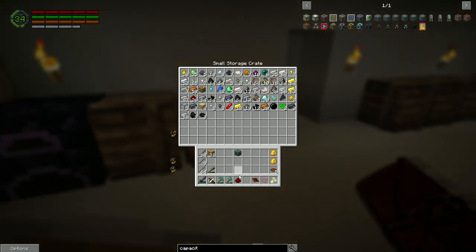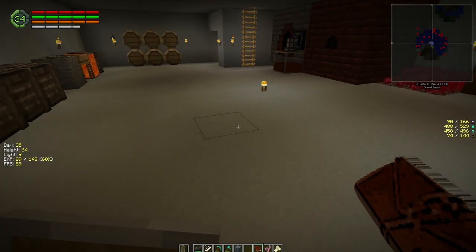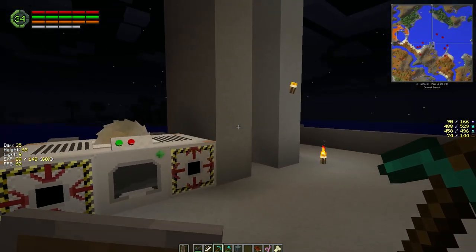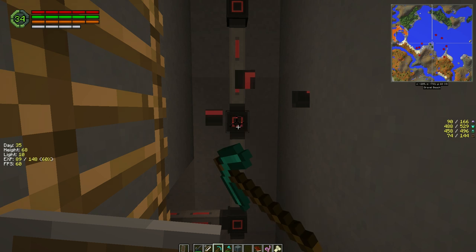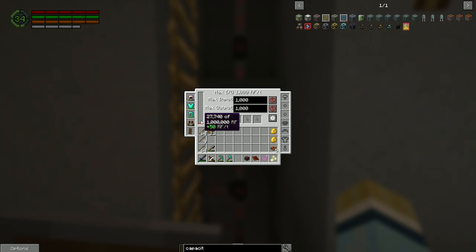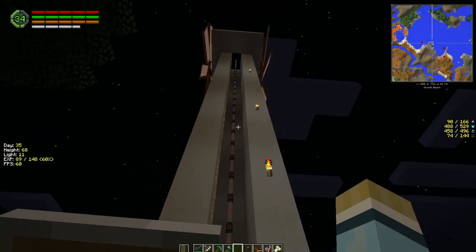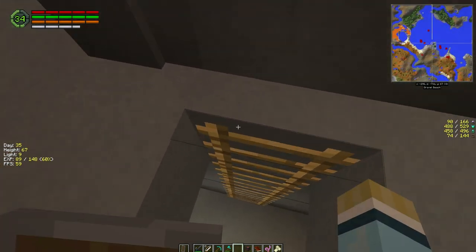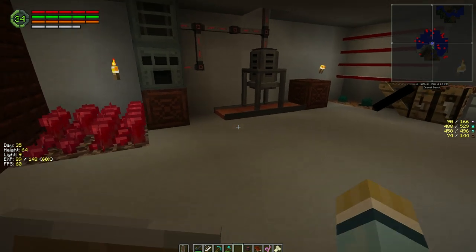We're going to get the capacitor bank upstairs first and get it charging. Even if we break it and move it, it keeps all its power, so no worries. I'll put it right in here. Everything else is full of power, so this will keep charging — about 50 RF per tick. It'll go up pretty quickly if we leave it alone. By the time we come back it'll be full. With the two windmills going we could get another one up there too — we've got enough hemp for that.